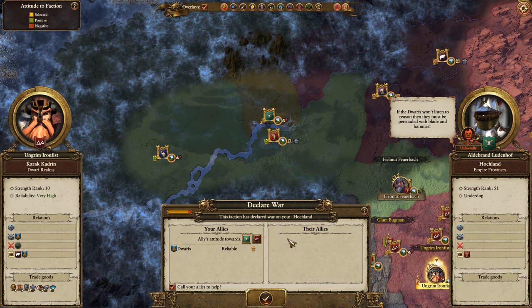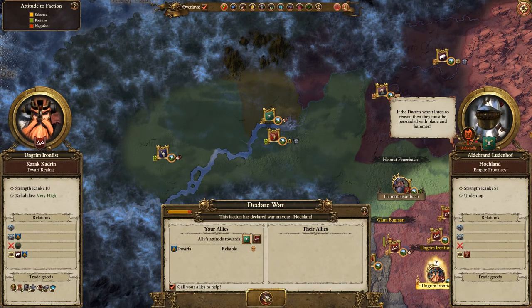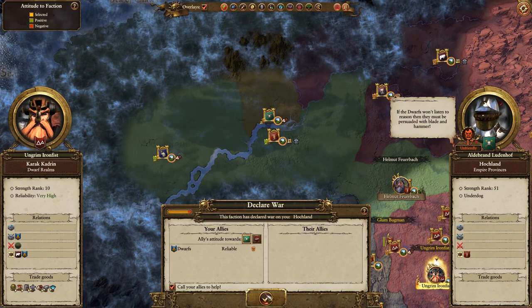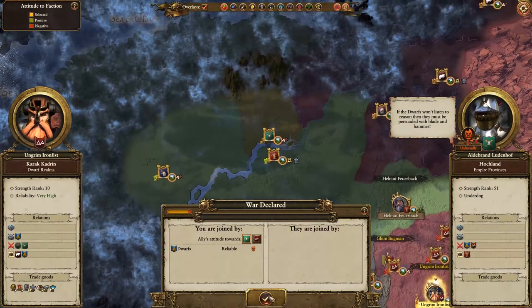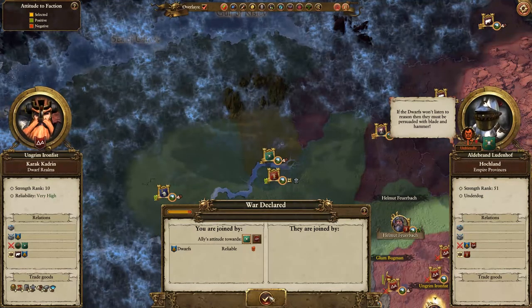Hochland are declaring war on us - didn't foresee this! They're quite aggressive fellows though so I'm not surprised. Let's call our allies to help us. Strength rank 51 - seems like an interesting decision on their part.